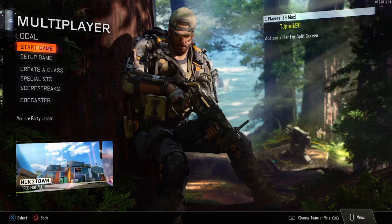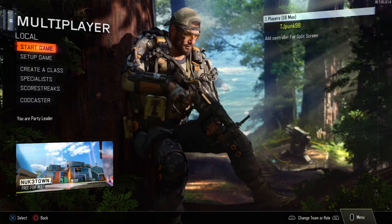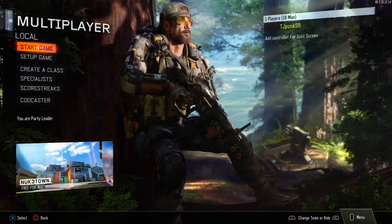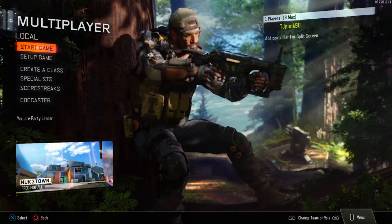Rate of fire is at 1200 rounds per minute — that's the fastest firing thing in the game. It's equivalent to the Death Machine and the Scythe. The Scythe and Vesper fire at the exact same speed.